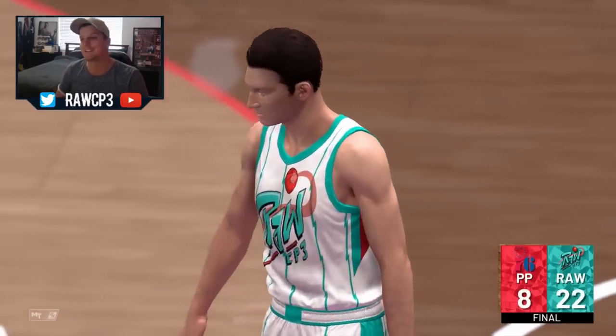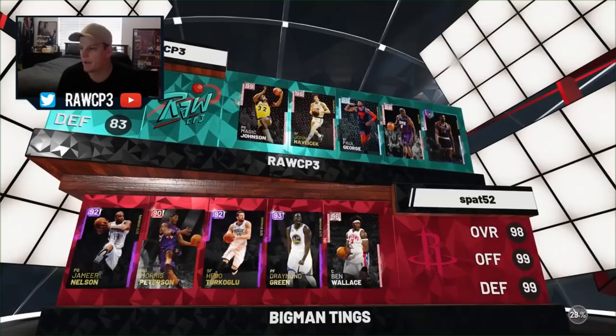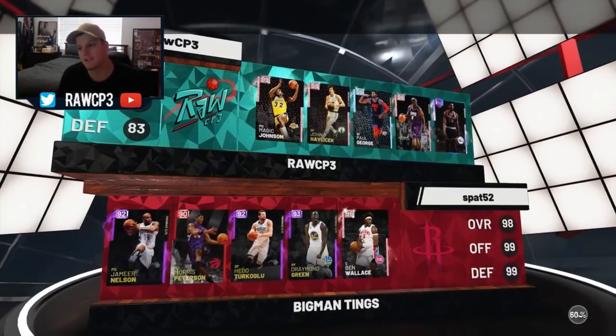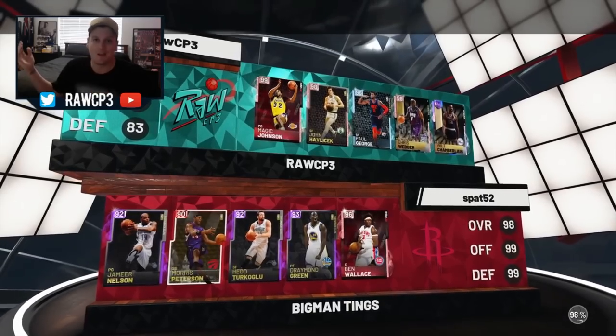Let's get into MyTeam Unlimited and see if he can continue the damage. Alright, let's see what we're matching up against — we're coming up against an amateur team. We've got Magic, John, and Hondo. Hopefully Pink Diamond Hondo can put in the work for us. He's going up against Mo Pete — we know what Mo Pete's like, he's glitchy. But Hondo's got that lockdown D too. Let's get it!